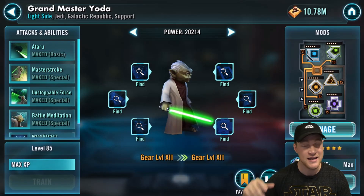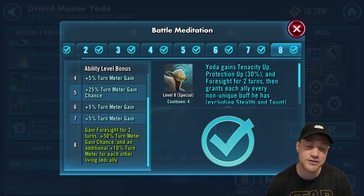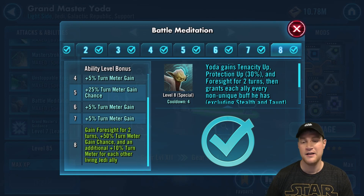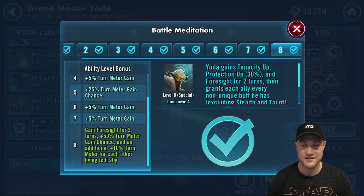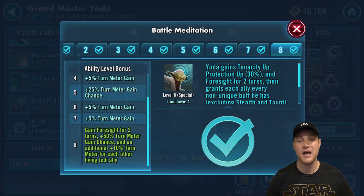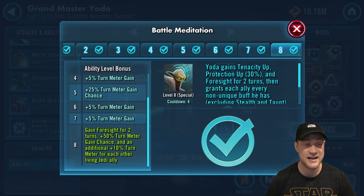Last but not least on the top 10 list is Grand Master Yoda. He is great in Bastila teams and it's his zeta ability Battle Meditation. It states: you gain Foresight for two turns, plus 50% turn meter gain chance, and an additional plus 10% turn meter for each other living Jedi ally. This spreads all buffs that Yoda has to all allies. You're going to be spreading Foresight, potentially gaining turn meter. Bastila teams would not work well without him. With his rework he can do massive amounts of damage. With Bastila's ability preventing negative status effects from landing, and spreading these buffs, this is just amazing. He rounds off the top 10.